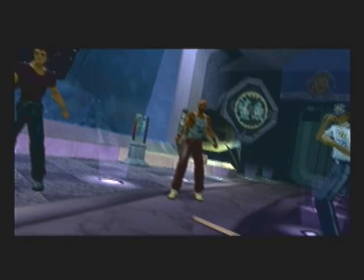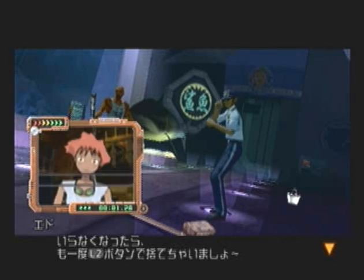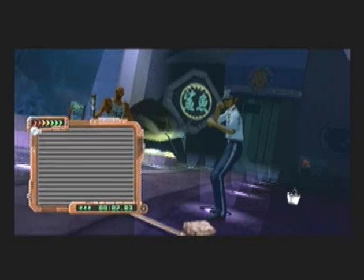The next part, I believe, is where we learned about weapons, which are pretty cool in this game. He doesn't just pick them up and swing them around — he fights like Spike would fight with the weapons, which is pretty interesting. Nice little touches. You can definitely see they stayed faithful to the anime.